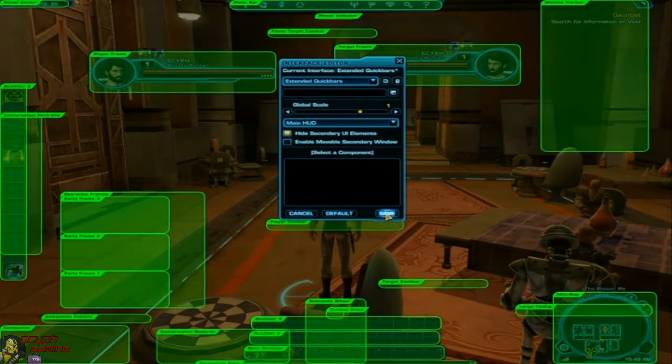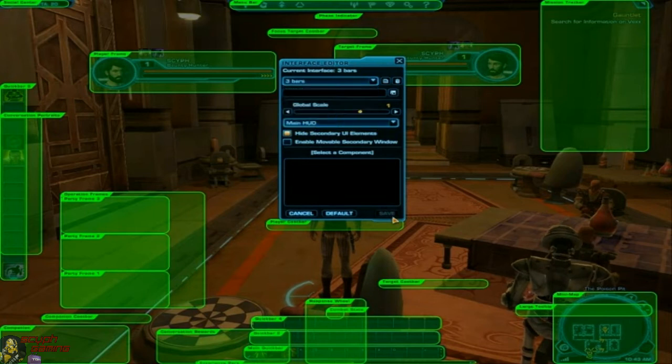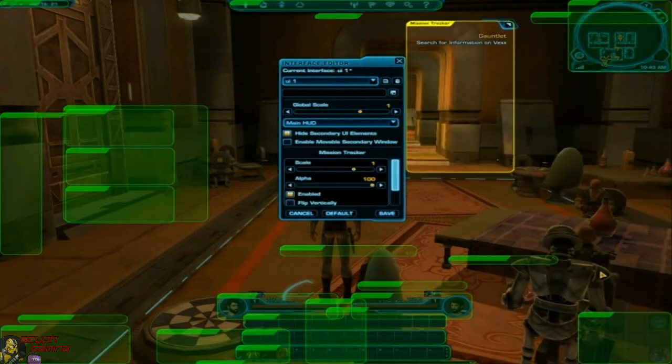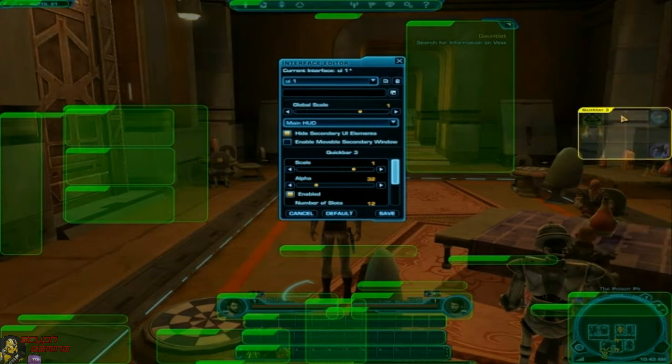That's how I got the three bars down there. I'll save this preset as 'three bars' and save the current one. Then I can go back and load the one that already has all the frames resized and positioned — so there's a lot of customization here. You can adjust your mission tracker, throw your map down to the bottom, and all kinds of stuff.